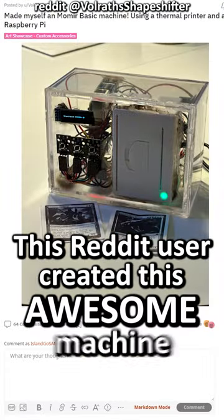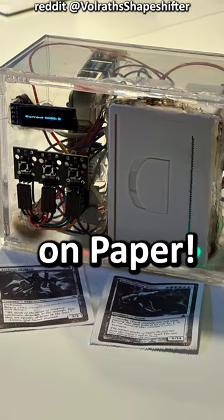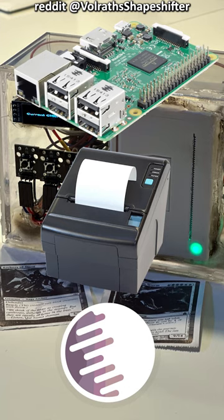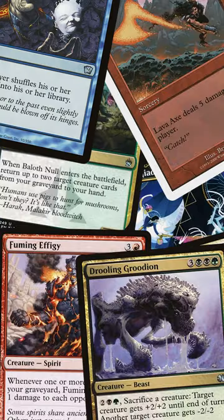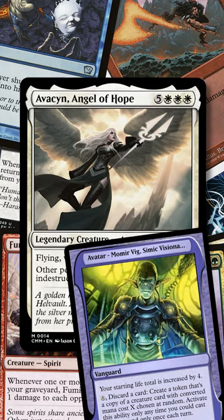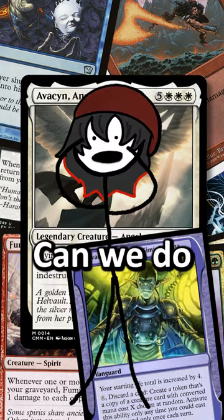This Reddit user created this awesome machine to allow this game to be played on paper. They connected a Raspberry Pi, a mini thermal printer, and the Scryfall database of all Magic cards, and they're now able to print out random creatures and finally play one of Magic's sweetest formats. What other crazy things can we do with this machine?